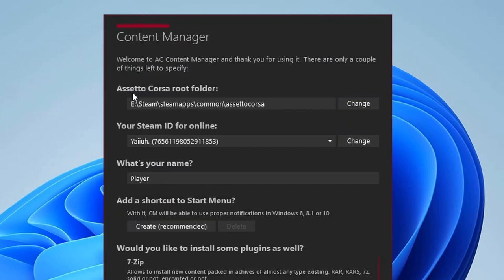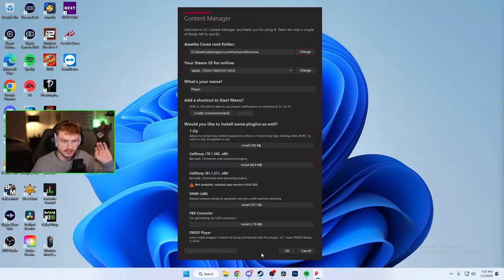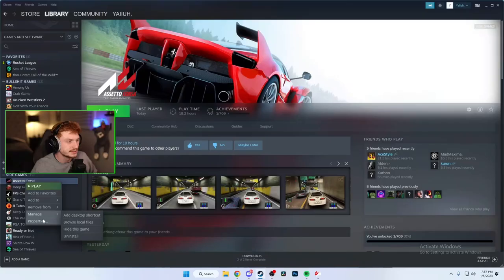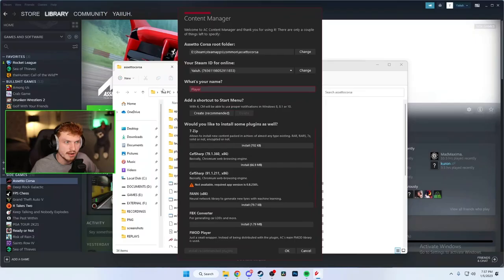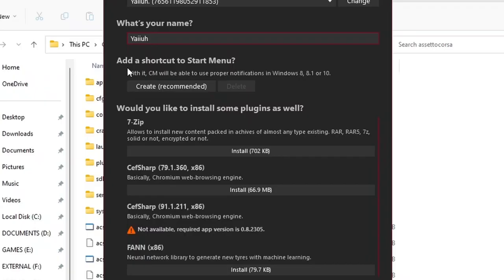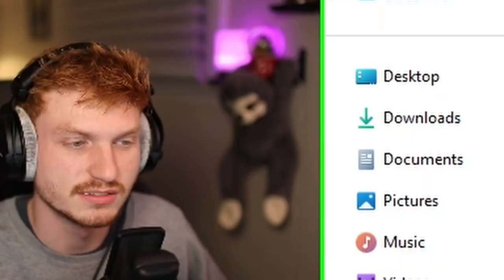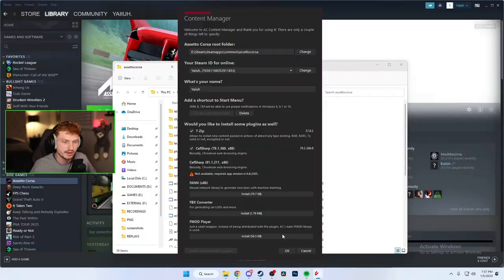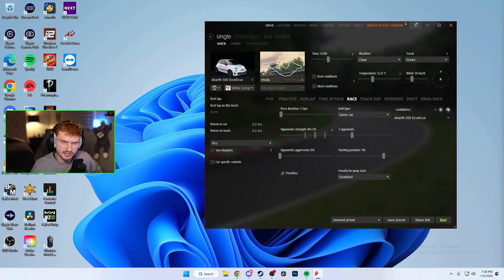Extract it there, replace the files, and double-click Content Manager. It's going to pop up and automatically find where your root folder is. If it doesn't, you can change it. To find Assetto Corsa's folder: go to your Steam library, right-click Assetto Corsa, go to Properties, then Local Files, and hit Browse. It'll take you exactly to where Assetto Corsa is. Copy and paste that path into Content Manager. Add a shortcut.